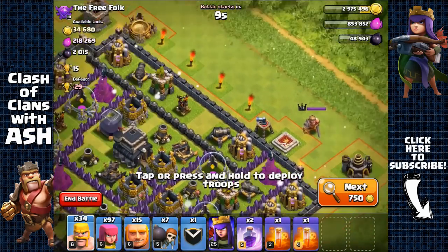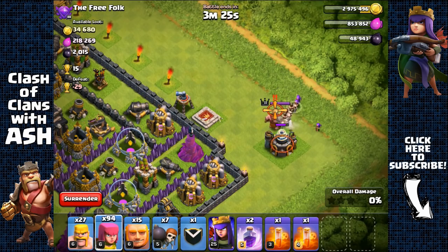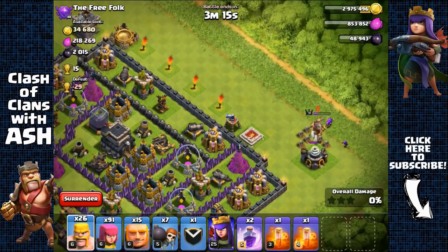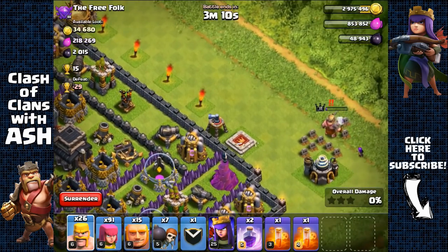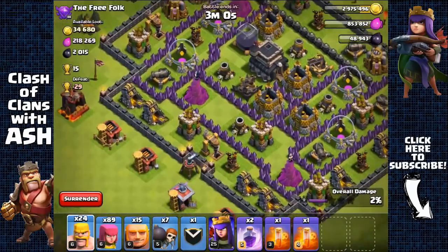Here we have 2,000 Dark Elixir. Attacking from the top right side, but there's a king right outside — not a good idea. I'm going to pull him out. Don't have minions, otherwise I could have used three minions to take him out quickly. Using a few barbarians and archers to get him out of the way, otherwise he would distract and pull our troops out. He has a lot of hit points so it's taking a while.